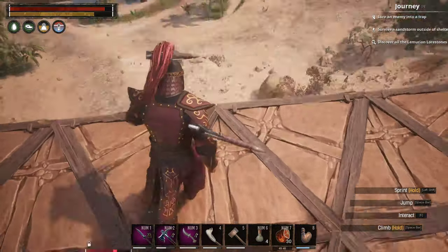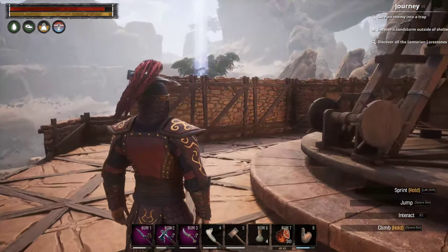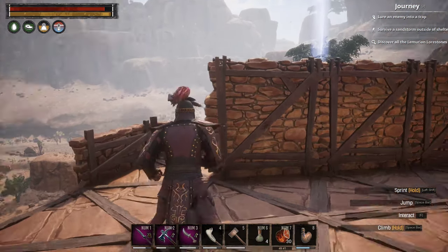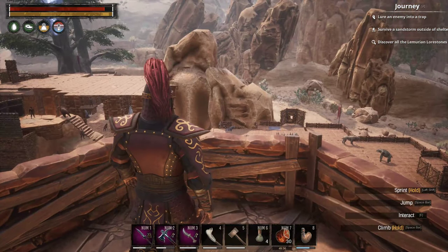Oh, did you fall off? Nah, I jumped. Getting axes stuck in me, having flashbacks of our last duel. That's all I need to beat you is a bunch of throwing axes.